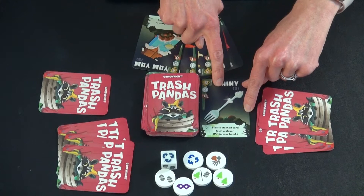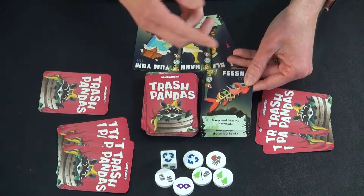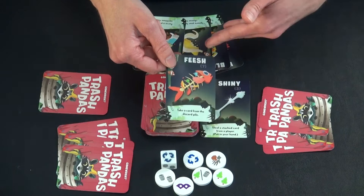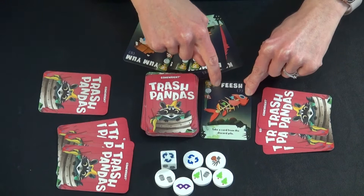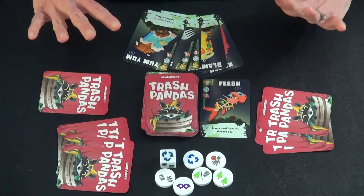Next we have Fiche, the only other card you can play before even rolling the die on your turn. It can be quite strategic because it allows you to search through the discard pile — which fills up quickly — and select any card from there to place into your hand. If applicable, you can use it on your turn. You could also play Fiche at the end of your turn to get a useful card back.